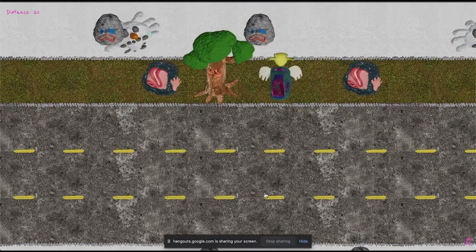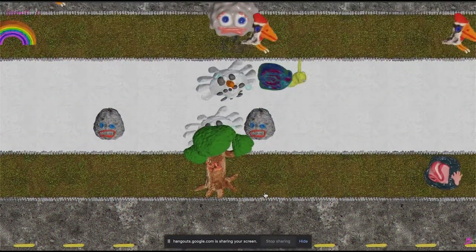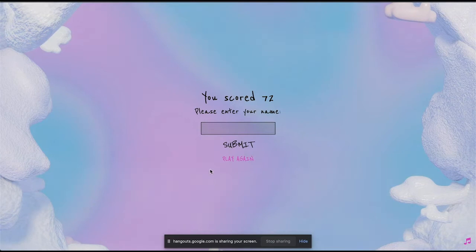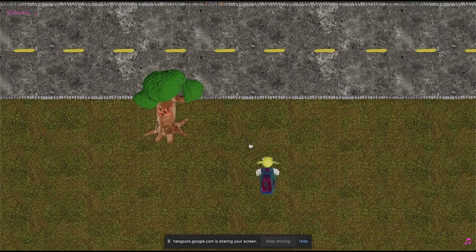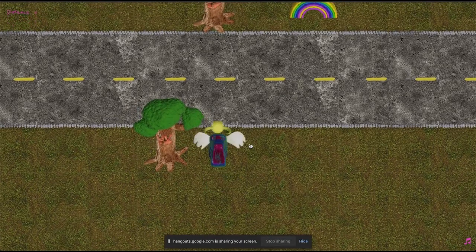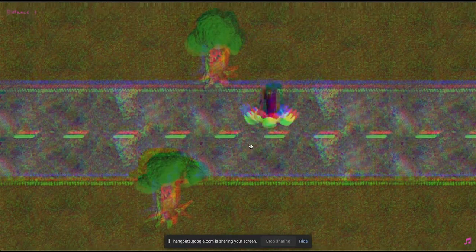I wonder if there's like a resolution knob to twiddle with that shader, because if it's doing some kind of screen effect it could — I don't know whether it has some resolution where it decides to do half-res or whatever. It does it pretty seamlessly so I don't know if it does it automatically.